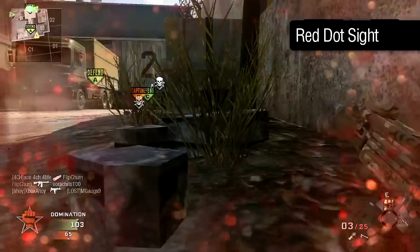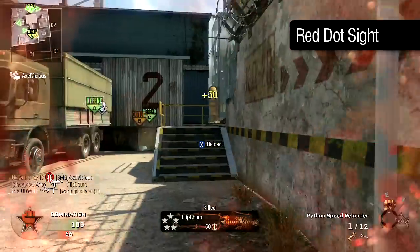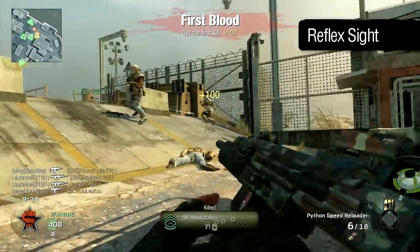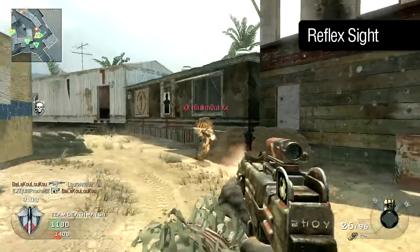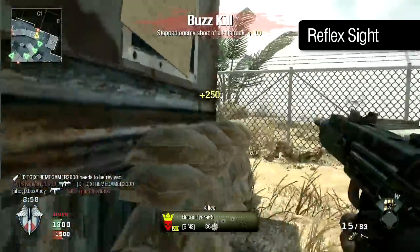As with the Galil, the Red Dot Sight is also thematically fitting, modelled after the Israeli Elbit Falcon Sight. The Reflex Sight is identical in functionality and, like the Red Dot Sight, will help you acquire targets more quickly and assist in compensating for the recoil more effectively when firing. If you insist on aiming with the Uzi, then these two close-range sights are a very worthwhile addition.